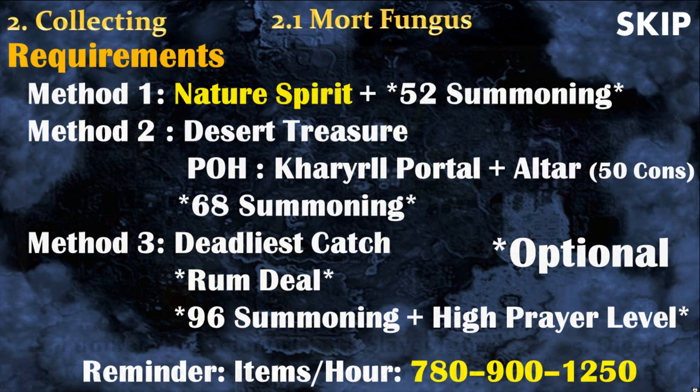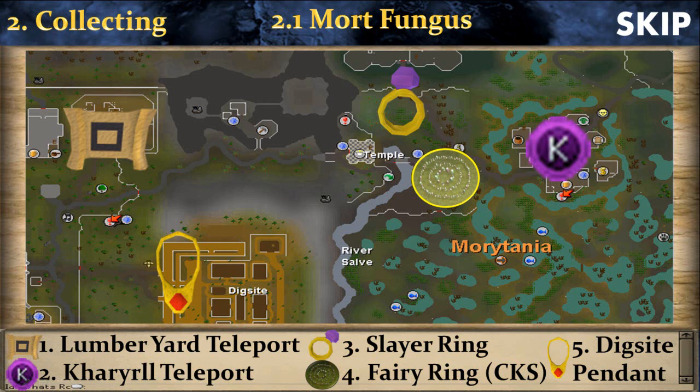The very first thing you need to do is access the east part of RuneScape where Canifis and the swamp are. The easiest way to get there is to use the Lumber Yard teleport, which can be bought at the Grand Exchange. The fastest way is to use the Kharyll teleport from the ancient spellbook or from your personal house. You can also use a slayer ring, a fairy ring with the code CKS, or even a dig site pendant.